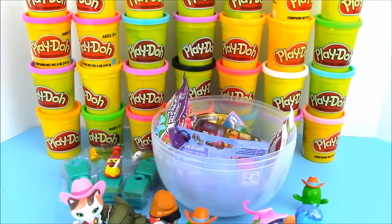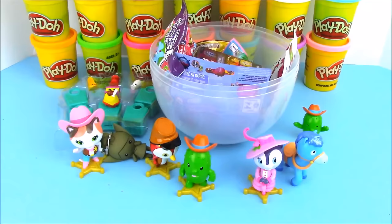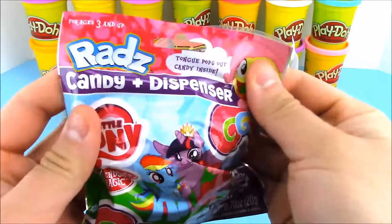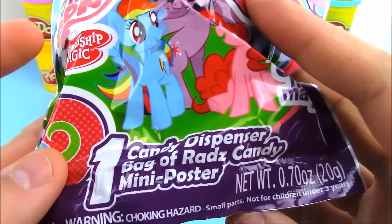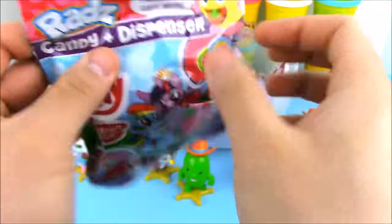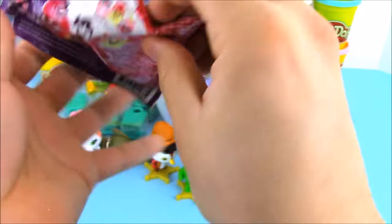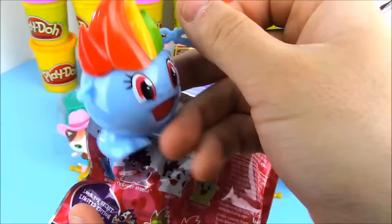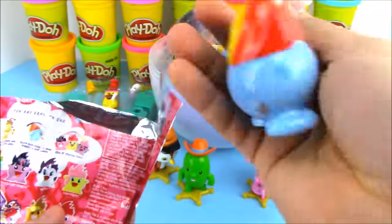Let's just make sure we have no more Sheriff Callie set figures in here — and I think that was it. What's the next thing we should open up? We have a lot of cool things. How about this little My Little Pony — this is the Rad's candy dispenser! It comes with one candy dispenser and one bag of Rad's candy, and I think a poster. Let's go ahead and open this up — who do we have? We have Rainbow Dash!